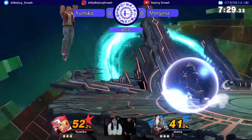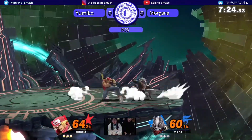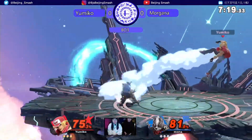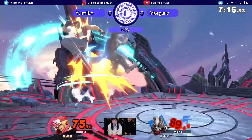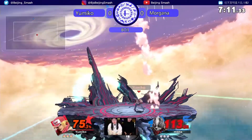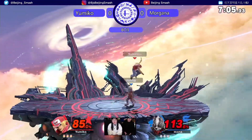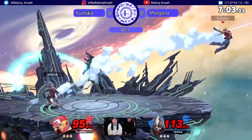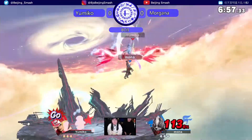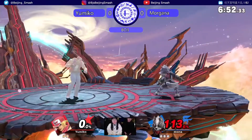Going for the burning knuckle. Rolls through. Good rise and tackle — gets that rise and tackle. He managed to SDI out of the burning knuckle. How's he going to land? He has a really good landing. It's really hard to land on Terry because his up smash is actually really good. Stops the kickback. Goes online — go percent. That was a big up air! Snuffs that go percent straight out immediately.